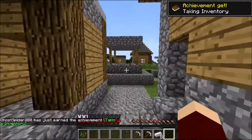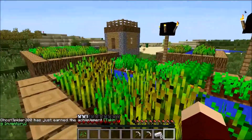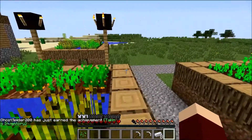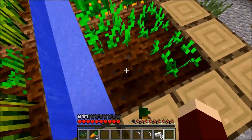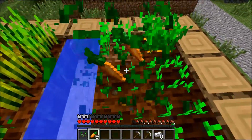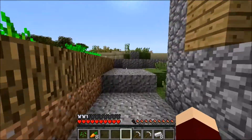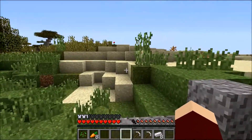And some pants, so we're not walking around in the nude. We have tons of food here with the growing carrots, so let's just borrow some carrots. And then let's go get some wood.